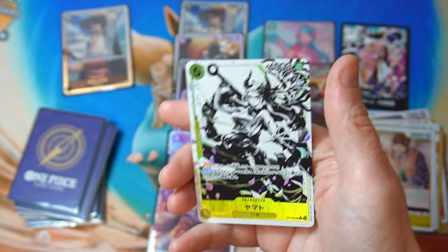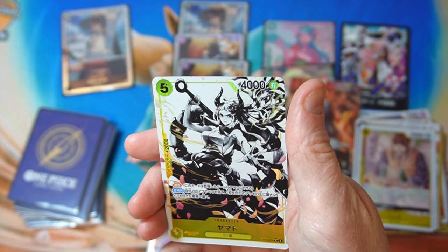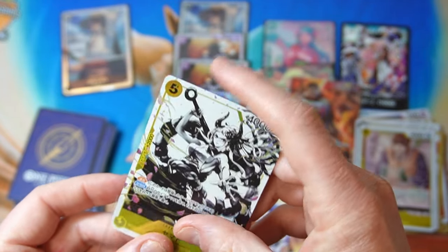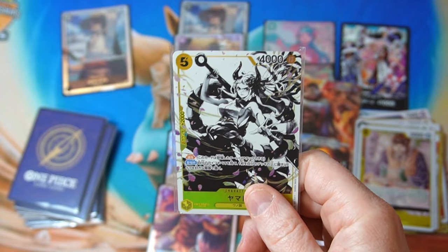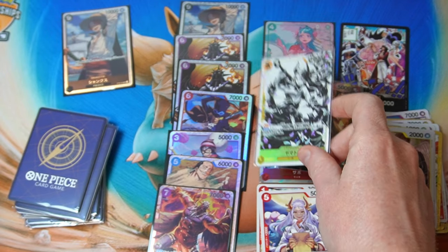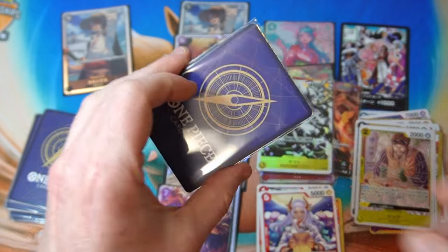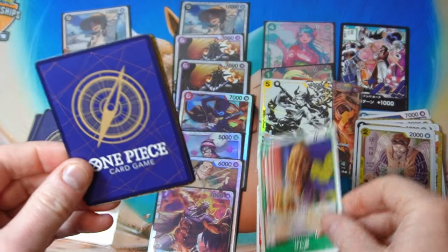Three rares and — oh, all right, now we're talking! This is something nice. It is Yamato! This is from the Three Brothers set — you get like one promo card or one special pack card in there. That is a very good one. I don't know if it's the absolute best one to get, but it's definitely one of the best. I like the black and white, that's very cool. Going quite well so far, I'm very happy with what we're pulling.